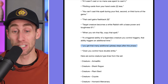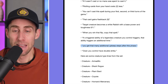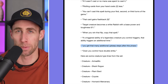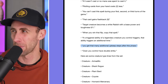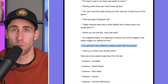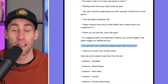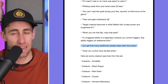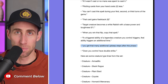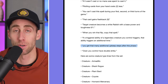'You get that many upkeep steps at this phase.' Very spicy. Getting extra upkeep steps — there's Sphinx of the Second Sun that gives you an extra upkeep. Getting extra upkeeps is really cool because you get more and more upkeep triggers. If this is on a legendary creature, I would really hope to build a commander deck focused entirely on upkeep steps and utilizing effects that care about the upkeep. That'd be really cool.